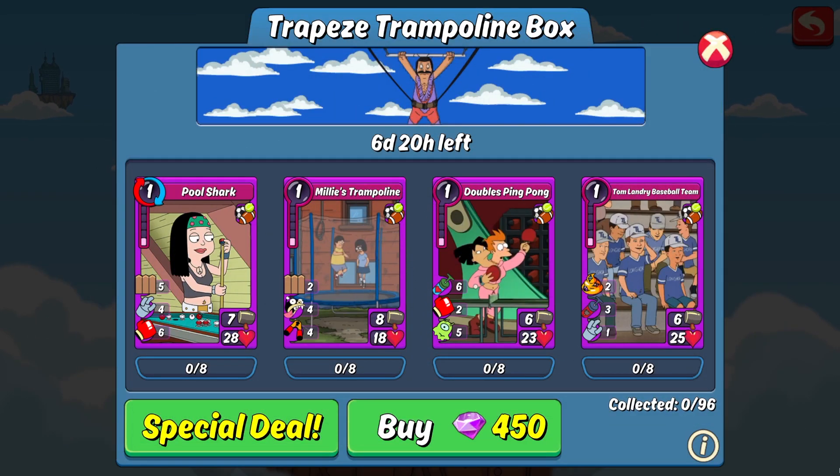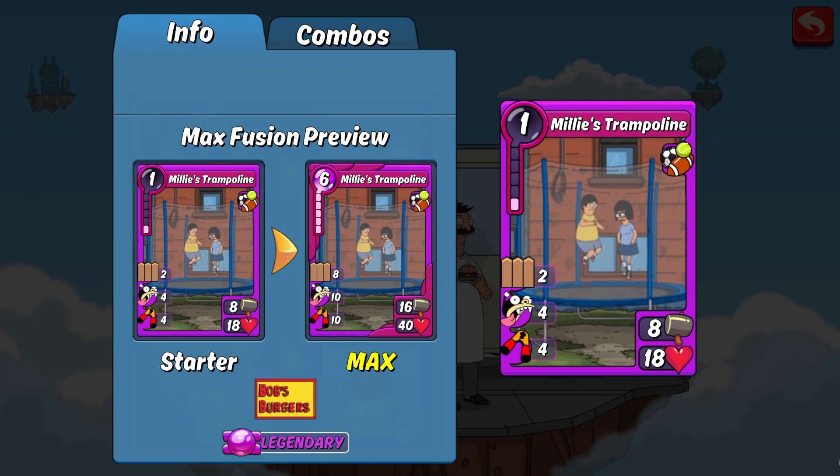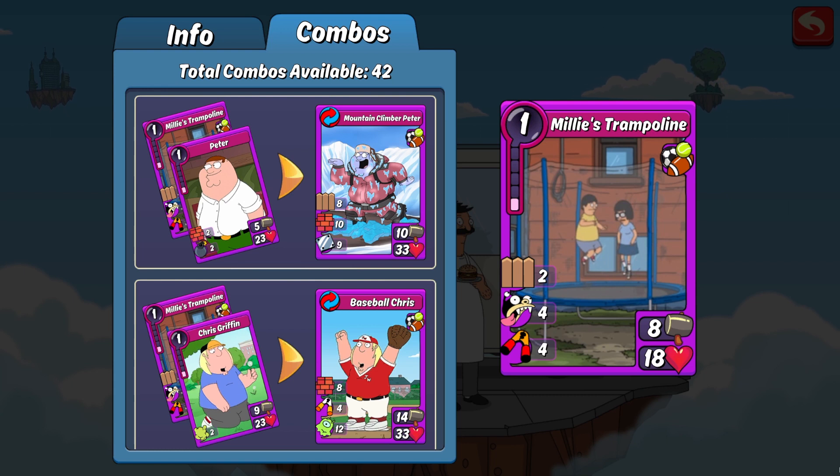Now let's take a look at the legendary items in the box. First up is the new Millie's Trampoline card. When quad fused out, this card has 16 attack and 40 HP, which makes it a pretty versatile card stat-wise — it leans a bit more toward offense than defense. But because it does have a bodyguard that can protect you on defense, it also has 10 payback and 10 cripple, both great defensive skills to hinder your opponents. Those skills counterbalance the 40 HP, making this a versatile item you can run on offense or defense.